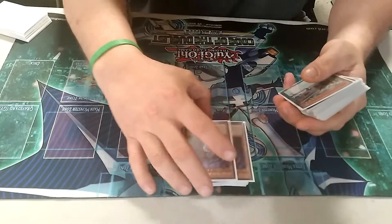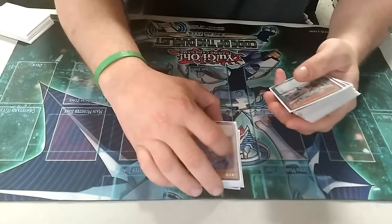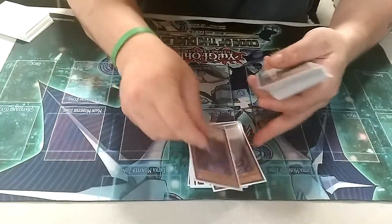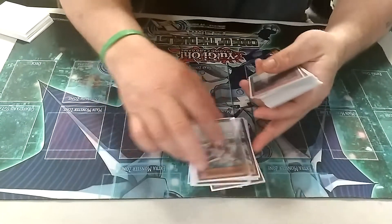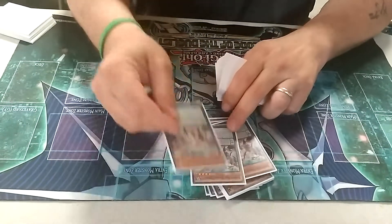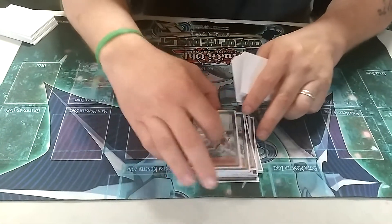I play 2 Distrudo. I like Distrudo too — I think 3 is too many. I really think 1 is kind of enough because it goes back to the deck, but I play 2 because I like to see it first turn. Along with 3 Dark Worms — I really think 3 is too many, but I'm playing it anyway because I want to see 1 Dark Worm and 1 Distrudo in my hand in the first 5 cards.